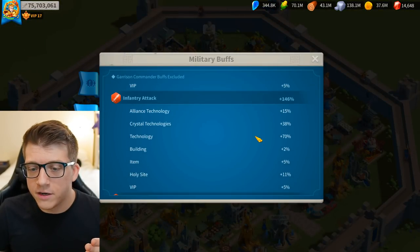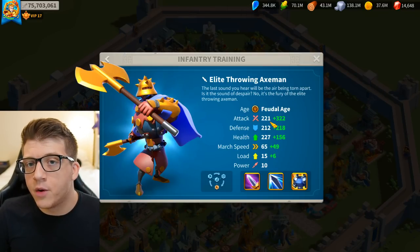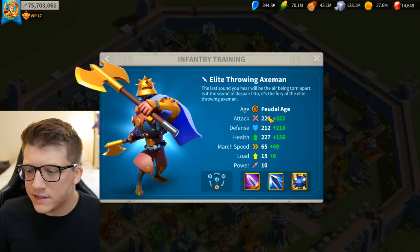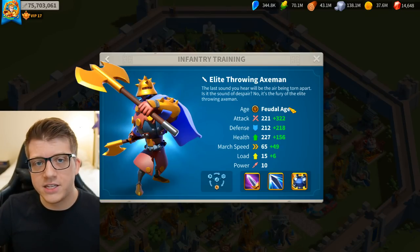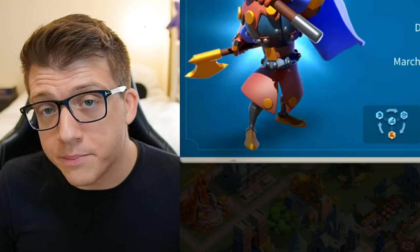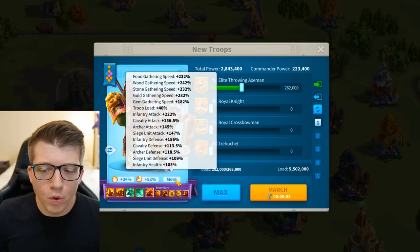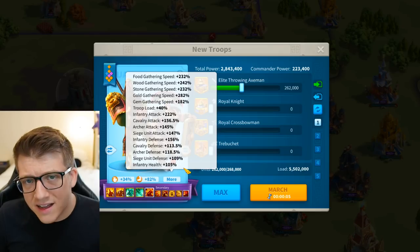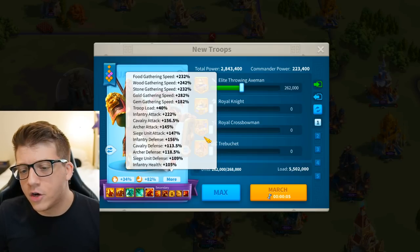You can see under military buffs that my infantry attack grand total is 146%. So if you take the base of 221 and multiply by 1.46, you get 322. However, these green stats don't account for your commander's skills, talents, or equipment — so they're not that useful for determining your actual attack, defense, and health in a given battle. You can get a better idea by going into your troop deploy page and clicking the more button, which includes passive city stats, VIP, technology, commander skills, talents, and equipment.